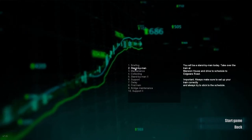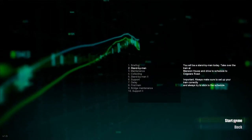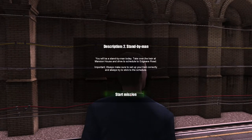We'll start today from mission number two: Standby Man. So you'll be a standby man today — take over the train at Mansion House and drive to schedule to Edgware Road. Always set up your train correctly and always stick to the schedule. This is quite a basic mission because it's the second one; they get harder and harder. At the end we might do some train spotting.